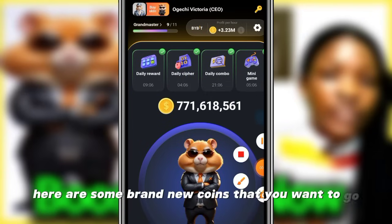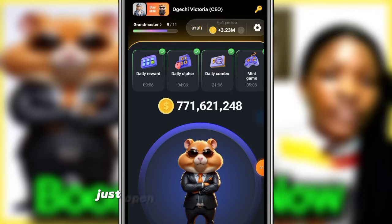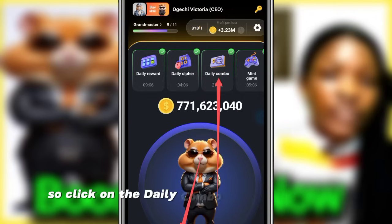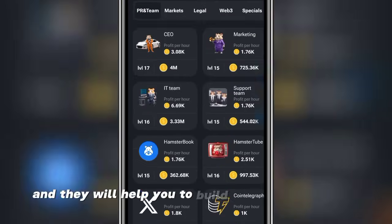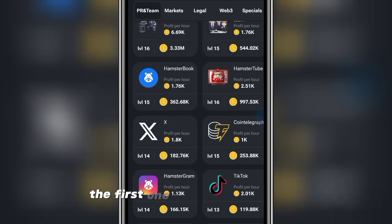Here are some brand new coins that you want to go get immediately in Hamster Combat. Just open your Hamster Combat or click on the daily combo or mine icon below. So many of them are new and they will help you to build your profit per hour. The first one — check in the PR and Team section.